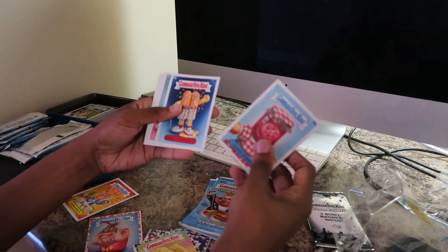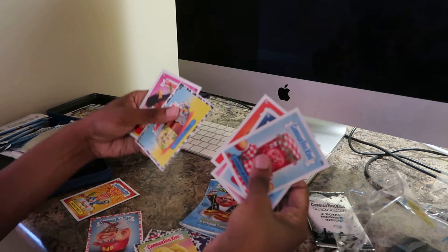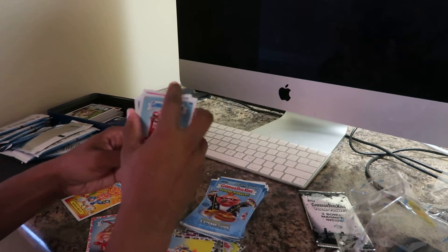We have Jarring Jessica, Stick Up Stanley, Cookie Cutter Cooper, Drippy Skippy, Loaf of Fred, Picky Mickey, Riding Rob, and Third Helping Theo.